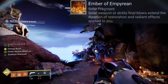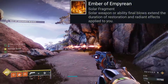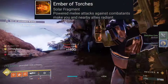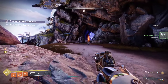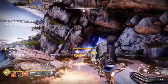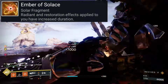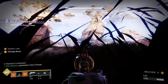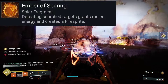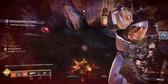For our fragments: first, Ember of Empyrean — solar weapon or ability final blows extend the duration of restoration and radiant effects applied to you. Second, Ember of Torches — powered melee attacks against combatants make you and nearby allies radiant. Third, Ember of Singeing — your class ability recharges faster when you scorch targets. Fourth, Ember of Solas — radiant and restoration effects applied to you have increased duration. Fifth, Ember of Searing — final blows on scorched enemies grant melee energy and create a fire sprite which grants grenade energy on pickup.